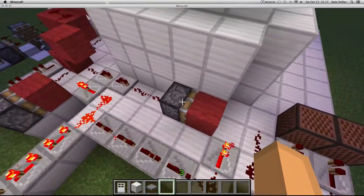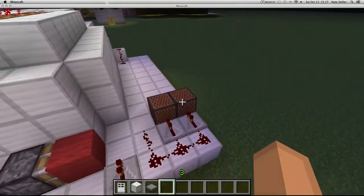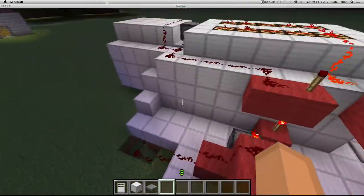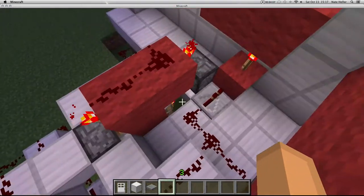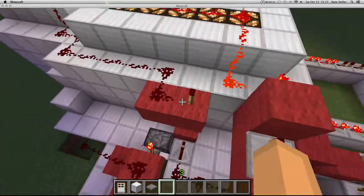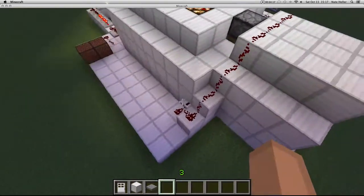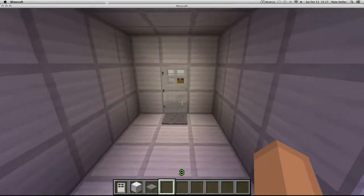The signal also comes through here and powers this block. When this piston is activated, it sets the alarm off. The last thing this does is it blocks off the door. This redstone gets powered right into this block, gets inverted twice, and that toggles the signal on. It powers this piston and this piston over here, which blocks off the door.